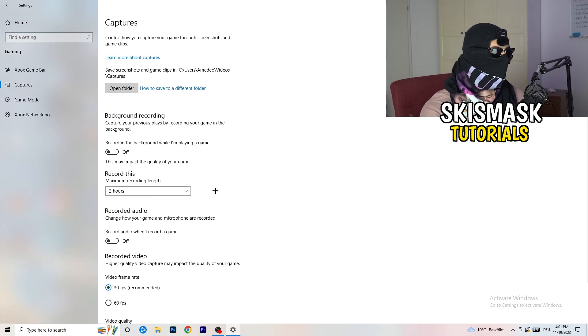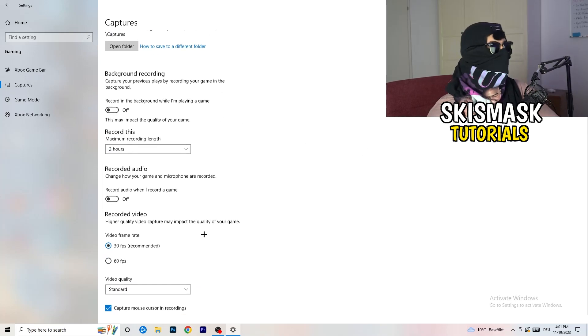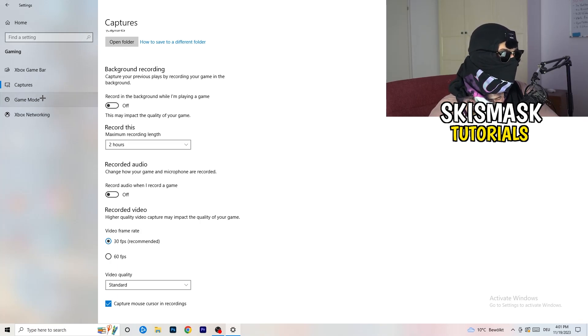Next, go to Captures on the left-hand side, then go to Background Recording and turn off 'Record in the background while I'm playing a game.' If you want to record something, use OBS — Open Broadcaster Studio — which is made for recording games and your screen. You don't want Windows recording in the background. If you do have it on, set the quality to 30 minutes and turn off audio recording.